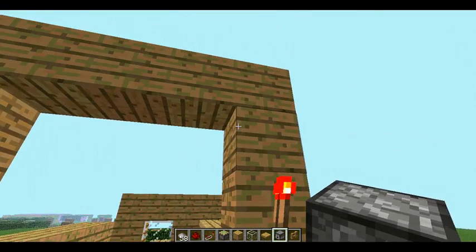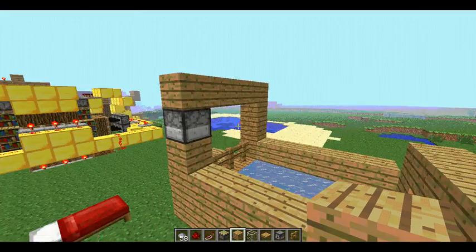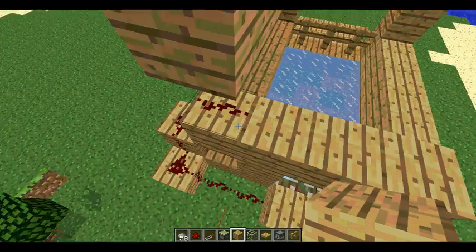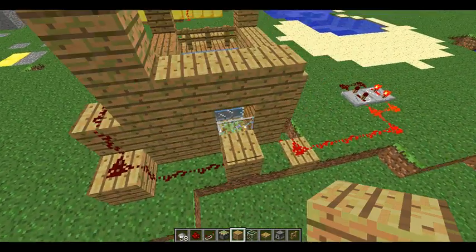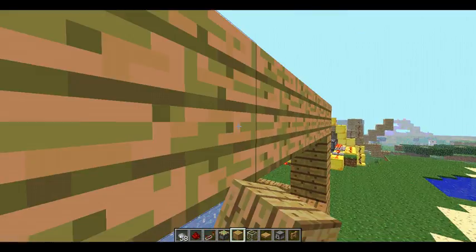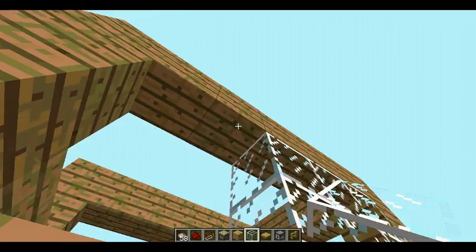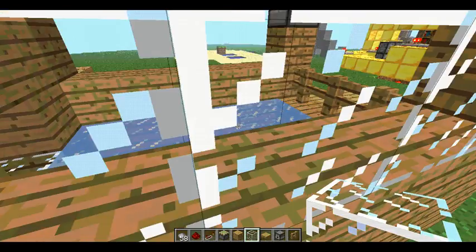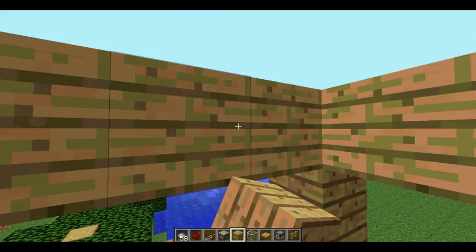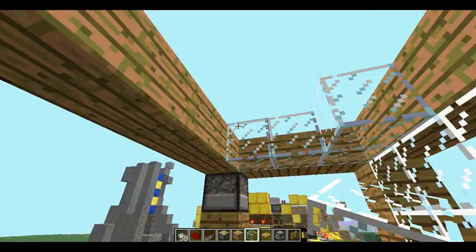I'll put my dispenser here. I'm gonna make this roof look better — make it so it blends in more; you won't see the redstone as much. Stick them like that and just go like this — it looks pretty nice. You can even stick some glass here, glass panes if you want. I'm just putting glass because I have glass in my inventory.